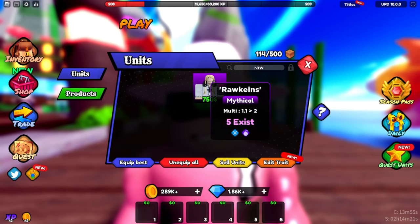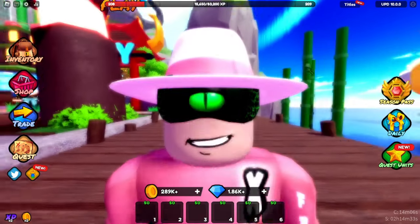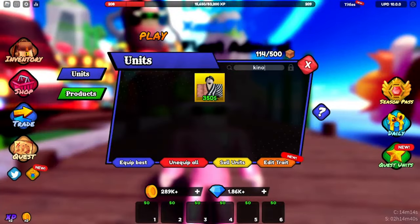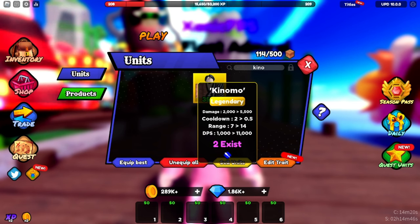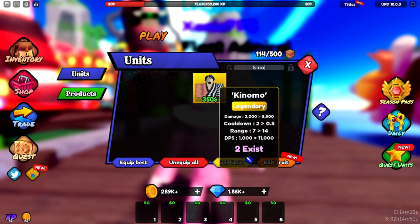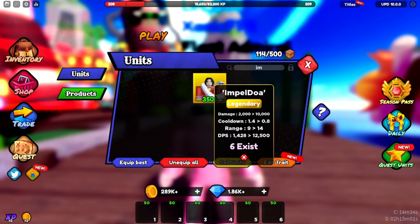Number one we have Mr. Rock — I haven't checked him out yet. He has a multi of 1.122, which is pretty insane. I heard people talking about a nerf on the Thriller units; I don't know if that's true, we'll find out in the next video. Second, we have Mr. Kino — damage is 2,000 to 5,500, cooldown is 2 to 0.5, range is 7 to 14, damage per second is 1,000 to 11,000. Looks cool, W. Now we have Imbeldoa — damage is 2,010 to 10,000, cooldown is 1.4 to 0.8, range is 9 to 14, damage per second is 1,428 to 12,500.